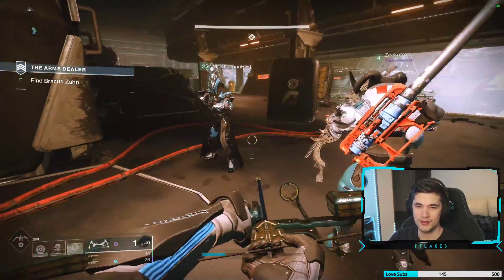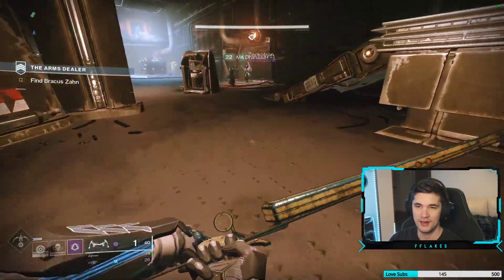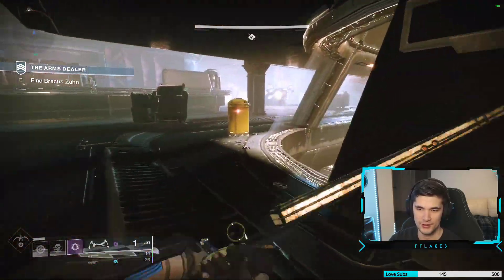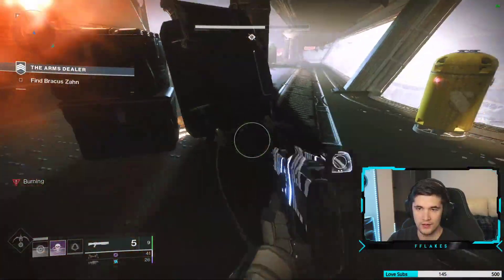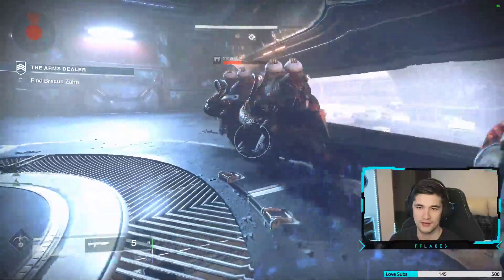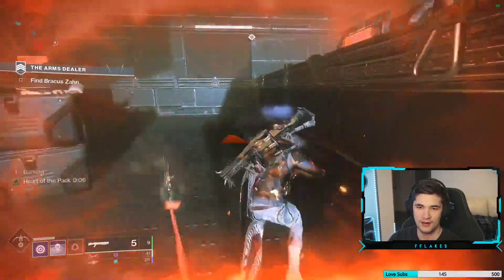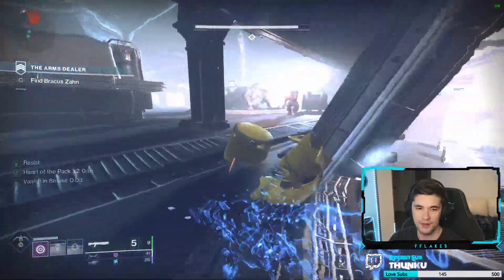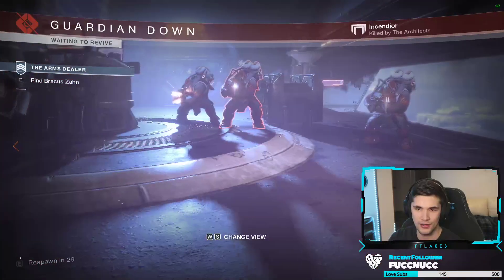I'm just gonna wait for my smoke, and then what we're going to do is I'm gonna take some damage and then see how much damage resistance there is whenever we use the smoke — which I can do right now, actually. Wait one second. So you get Heart of the Pack and you get Vanish in Smoke using this. Still have Heart of the Pack. That did give me a decent amount of my melee energy back having two people in it. I get Resistance — that's the buff that you get — and it only lasts while you're actually in it.